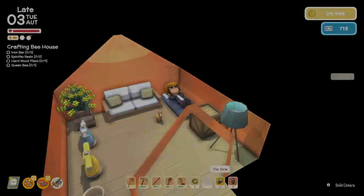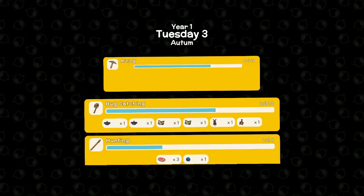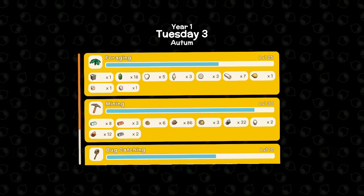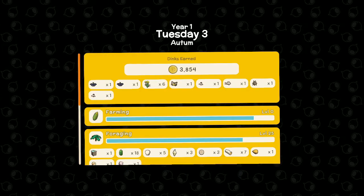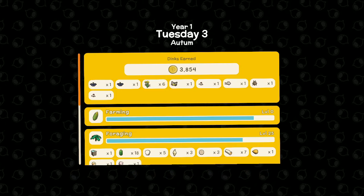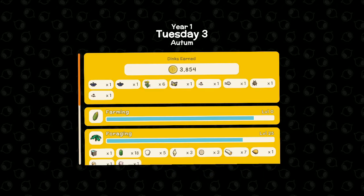Okay, how did we do today? Hunting a little bit, bug catching is almost to level 11, mining 29-30 almost 31, foraging 26, farming — look at us, Dinko! Y'all don't forget to like, comment, subscribe and share. And as always, before I go: when gaming have fun, play hard, but in real life be the change you wish to see in the world. Later y'all!